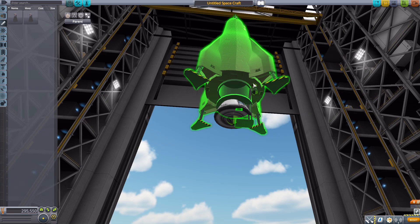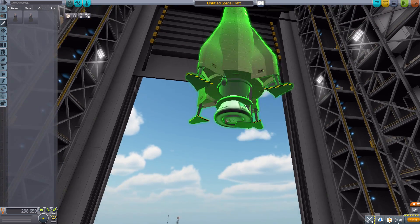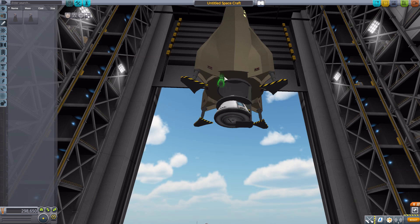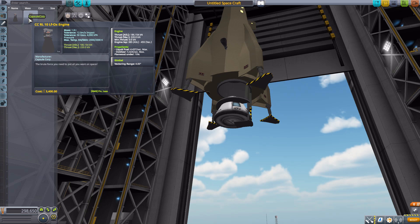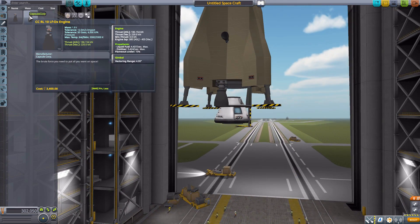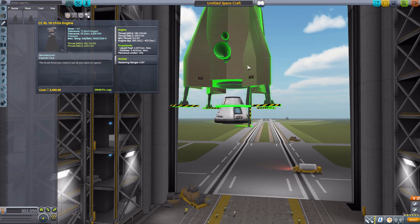You'll notice there aren't attachment points for the engines like you'd normally see, so you're supposed to put them at specific points. I actually downloaded the craft file for this so I had it in all the right areas — because I was putting it in some weird places. It does fit radially onto anything you want. The other engine is the CCRL full size — much bigger and doesn't really fit the whole size of things. It produces 220 kilonewtons of thrust max with 455 ISP, using liquid fuel and oxidizer, and also has four degrees of gimbaling — just the big brother of the little engine.